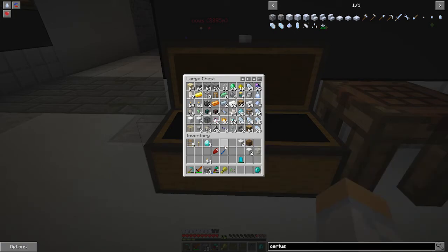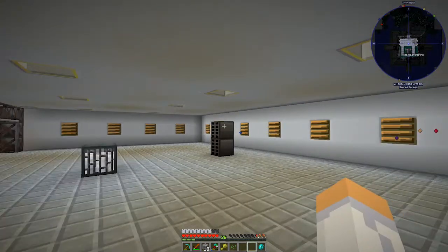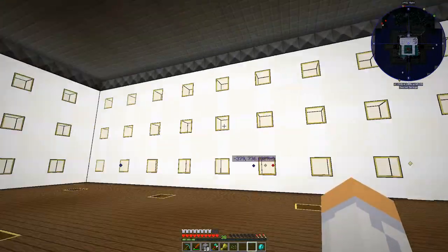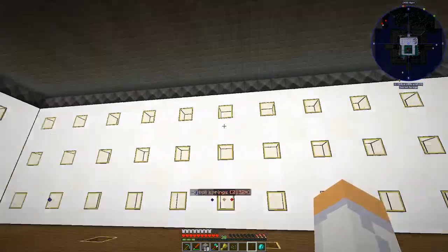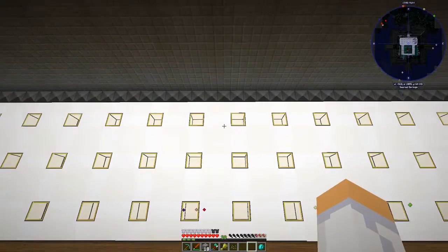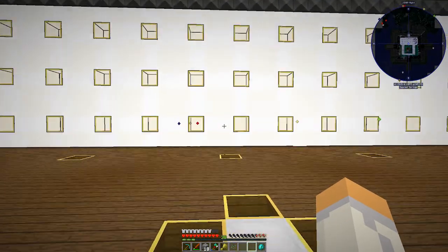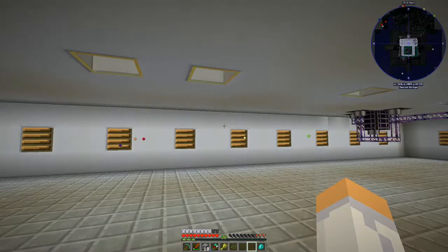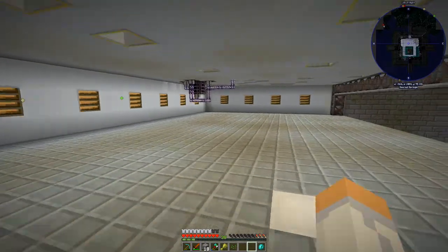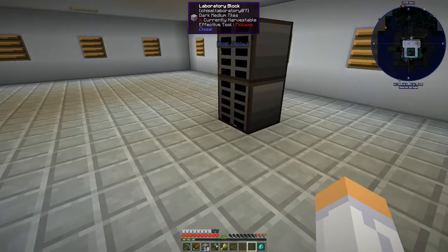I'm thinking about where to put the ME system - is there enough room in here? I was planning on putting the whole ME system here between the floors, but I think it would be cool to have the ME system set up down below so all our cables are going up. On this floor I think we'll just set up all the thermal expansion stuff - the furnaces, pulverizers and all that.